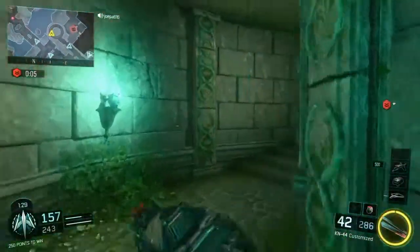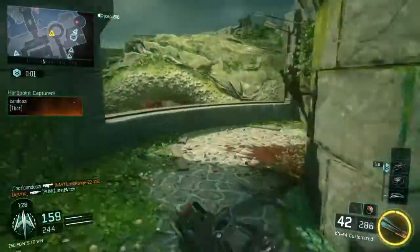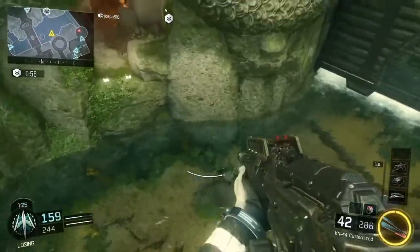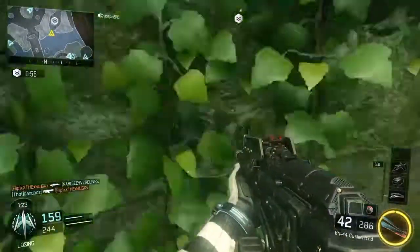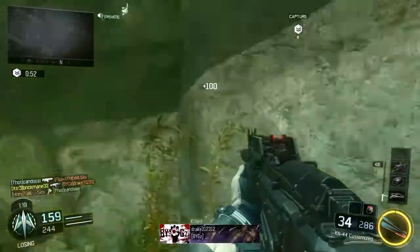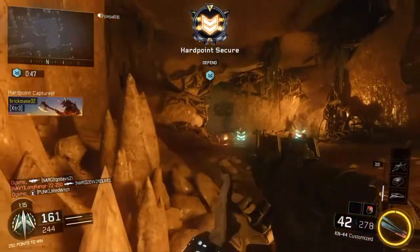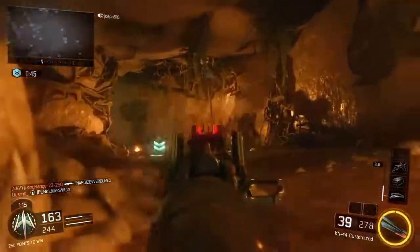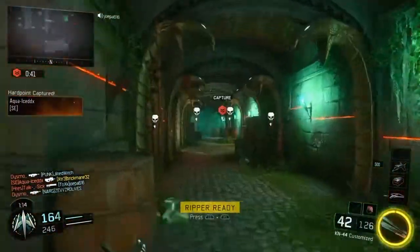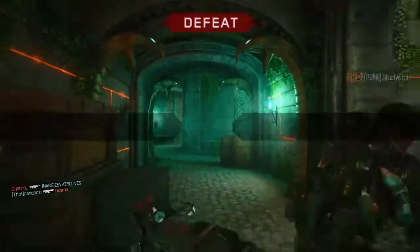I will be coming out with gameplay of the last map, Micro, hopefully sometime today. That map is really fun, really colorful, and the only word I can think of is wacky — you're shrunken down and you're fighting alongside food and beverages. They even have a little easter egg where ants crawl around the boxes and food that you can shoot.